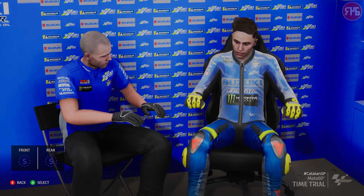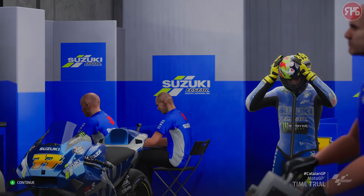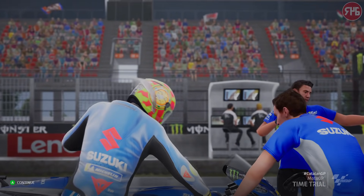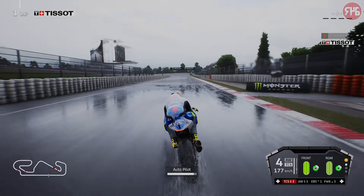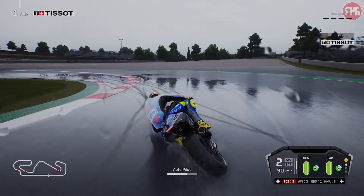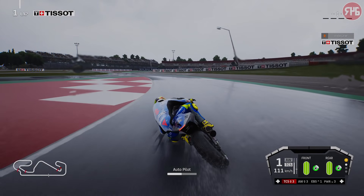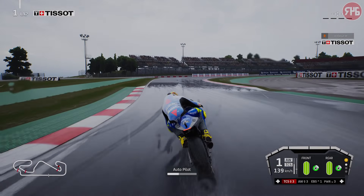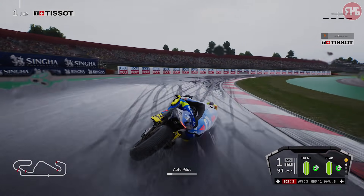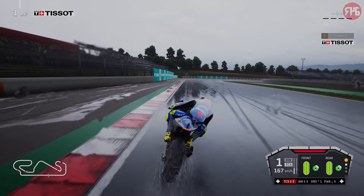Let's head out on track. On he gets with his wetsuit. You can actually see it rippling as well, which is quite a nice little touch. Obviously, it does ripple with the wind when riders are going around the circuits. Good to see that it has got that nice little effect — it really does look like it is rippling.